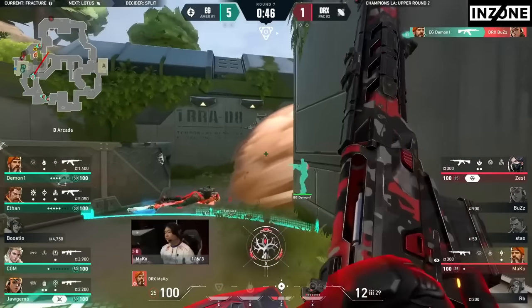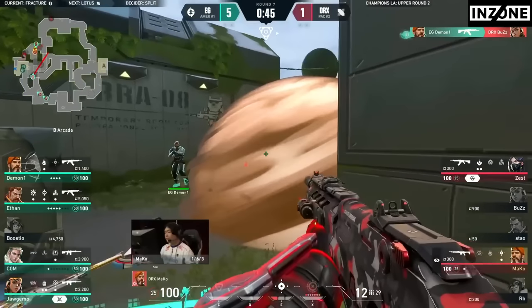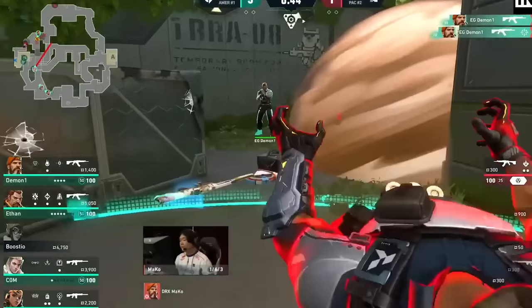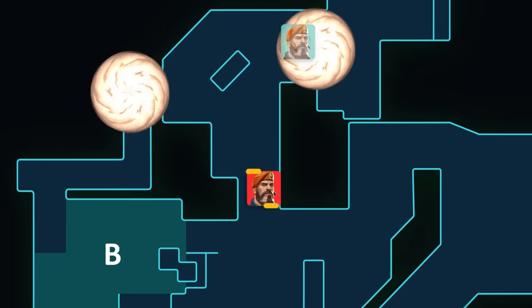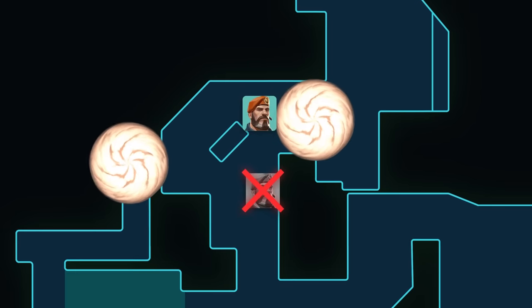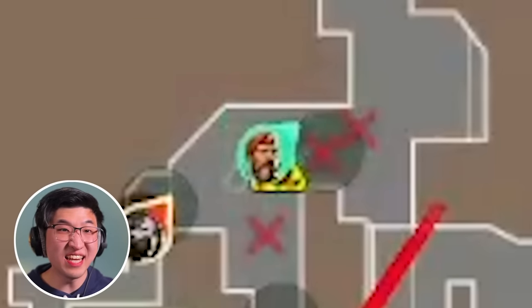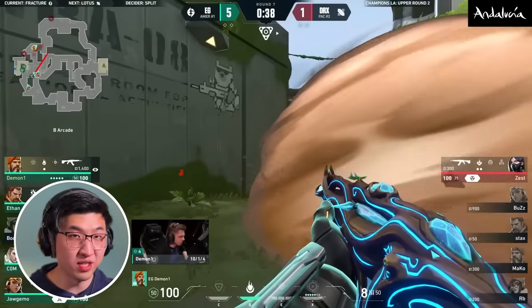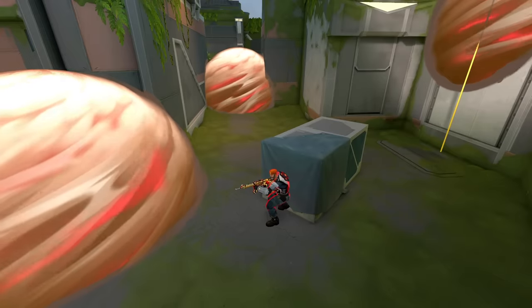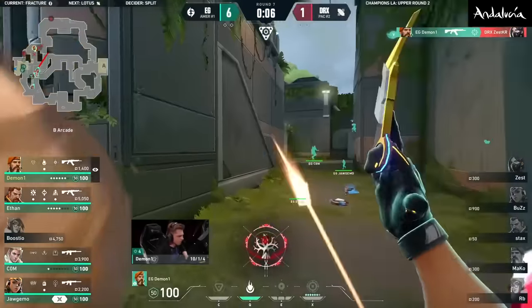Mako just reloaded his gun, so Demon1 knows precisely where he is. Before Mako can reposition, Demon1 swings out to capitalize on that info for his 4th kill. Now Demon1 wants his ace — but where is the last player? Brim was alone at bottom arcade. If Viper was with Brim, there would have been a trade, so Demon1 knows that Viper has to either be under sewers or up in Heaven. He decides to hold his flank for a bit since Heaven is still smoked off. He sets in an off angle for the sewers fight, using the box as cover so he's not exposed to Heaven. And when his Heaven smoke fades, he peeks back to check it, finds Viper, and completes his ace.